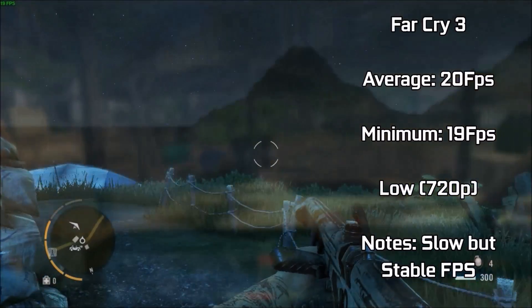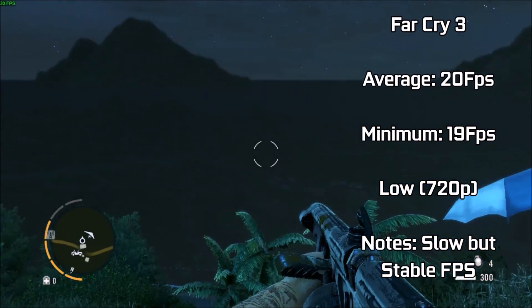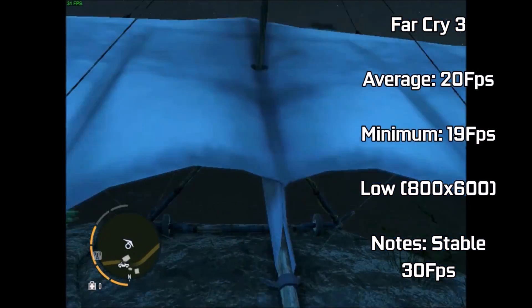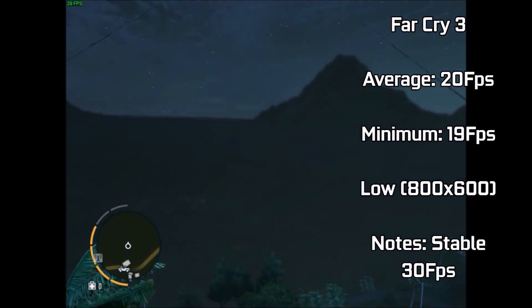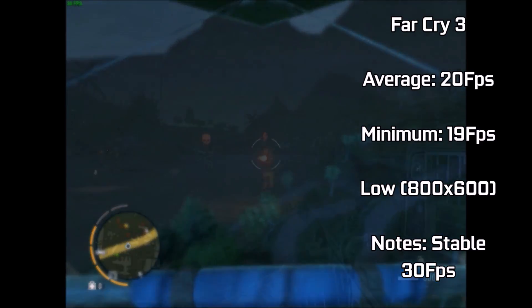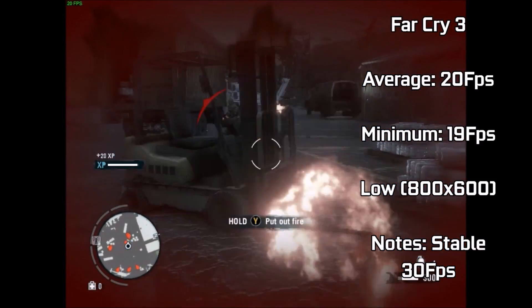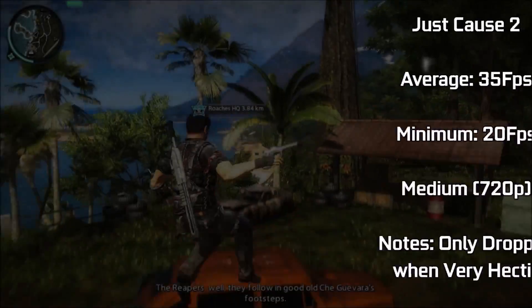Far Cry 3 at 720p with low settings ran at an average of 20fps, dipping to 19fps at worst — a slightly less than playable experience. However, dropping the resolution to 800x600 gave us an average of around 30fps, which was much more than playable. Although not quite matching last-gen console visuals, the game looked and ran fine at 800x600, with no major issues during action sequences. We did get one stutter down to around 20fps, but at this price point I'd class that as acceptable.